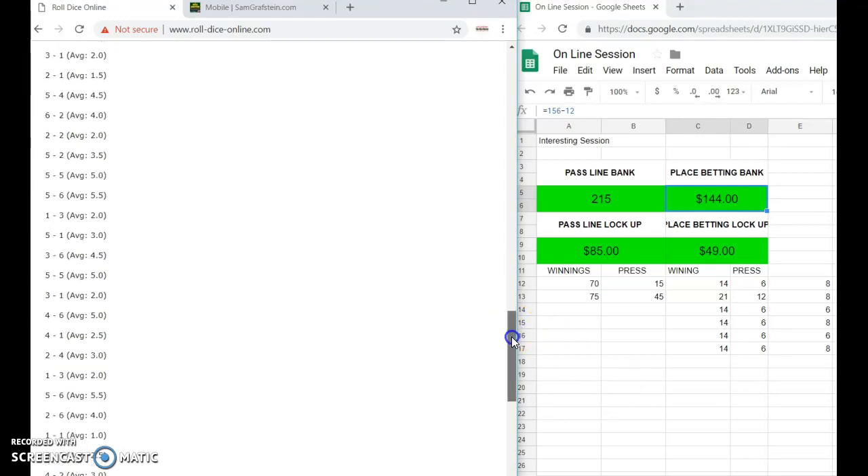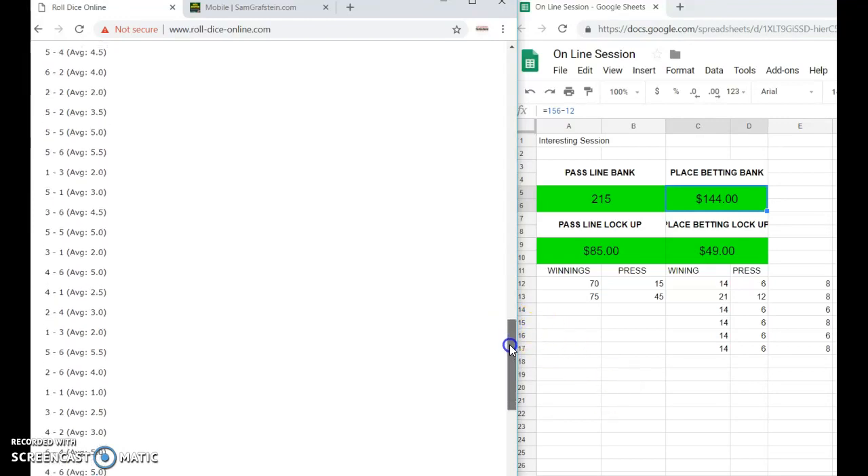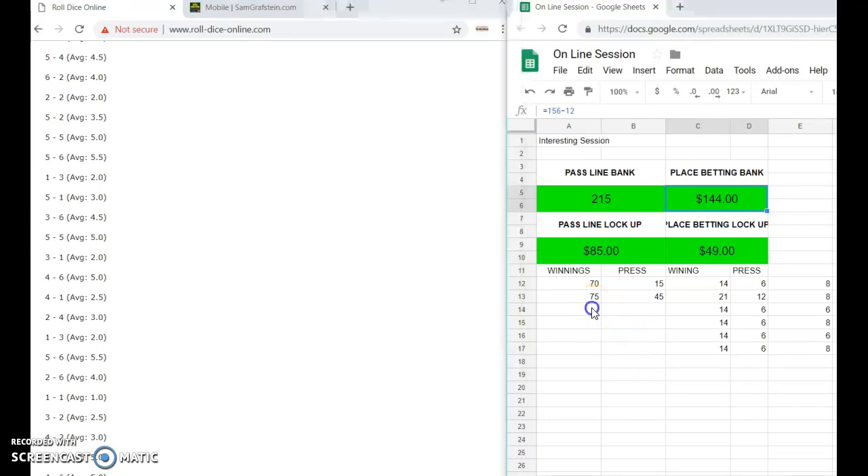We scroll up to the winner nine and now we pick up our winnings. On that $15 bet: I get the $15 winnings plus I bet $30 and I get three to two so I would win $45 there. That all comes down to my bank. I have to take my next bet of $25 out and put it on the line. The point is an eight and I had pressed it up to $18.